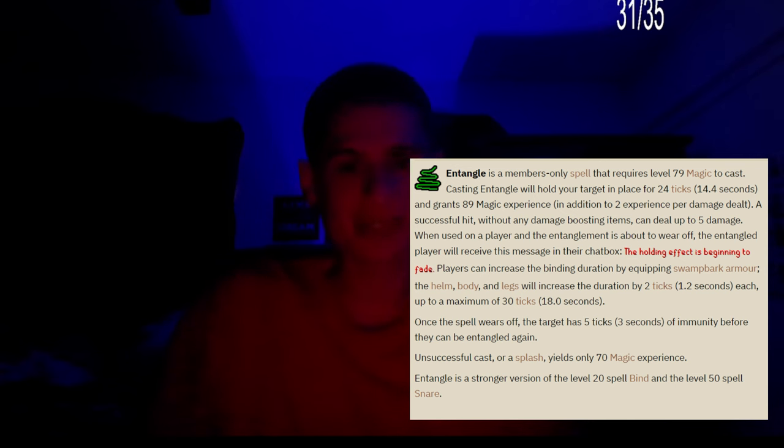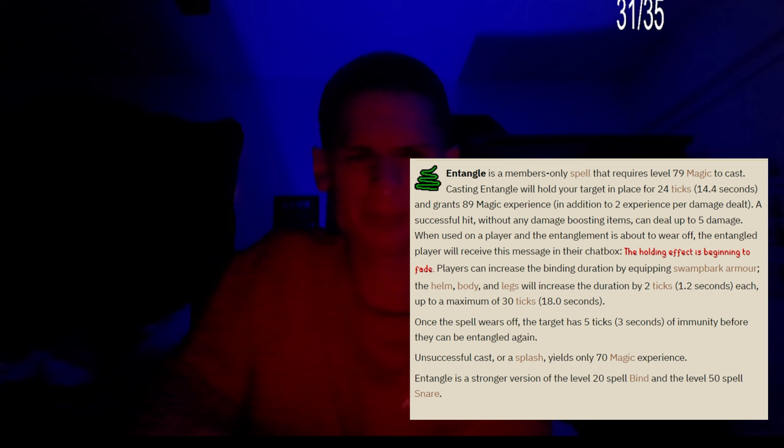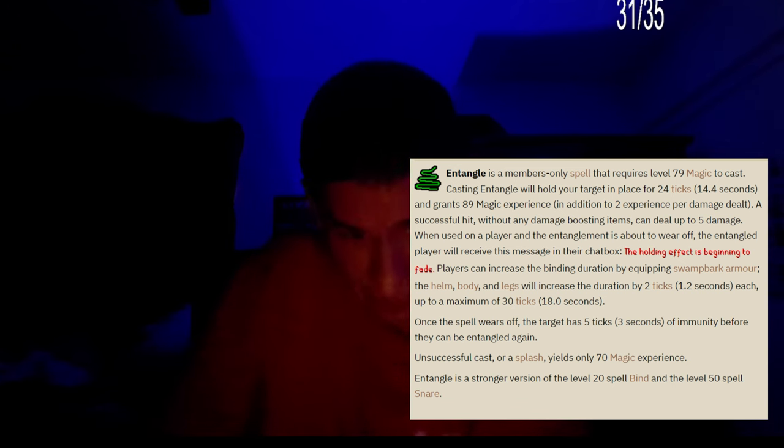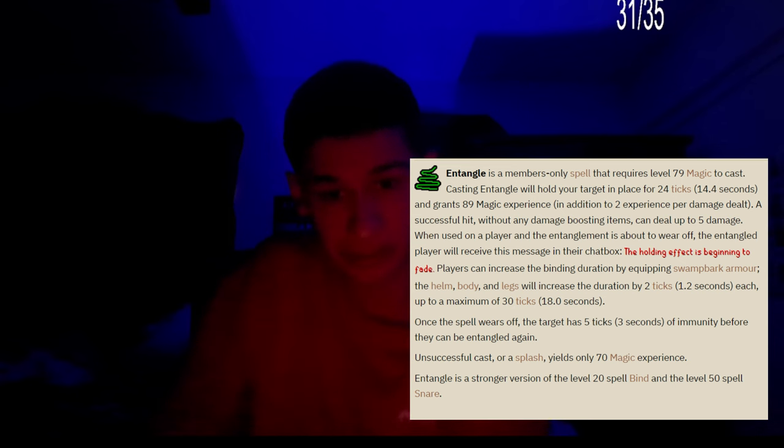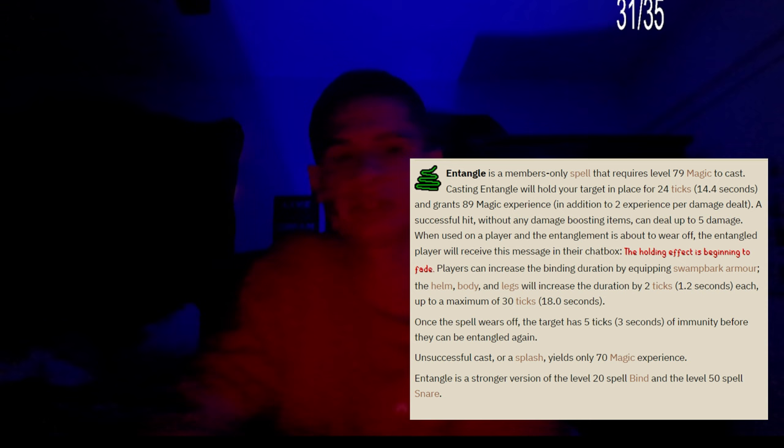Players can increase the binding duration by equipping Swamp Bark armor. I believe you need the helm, body, and legs, which will increase the duration of your entangle by 1.2 seconds or 2 ticks, up to a maximum of 30 ticks.